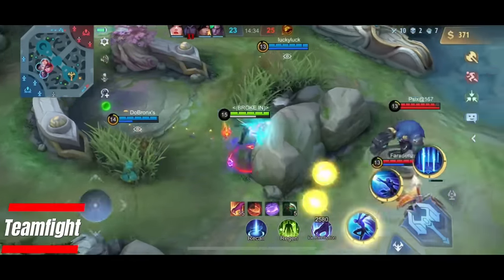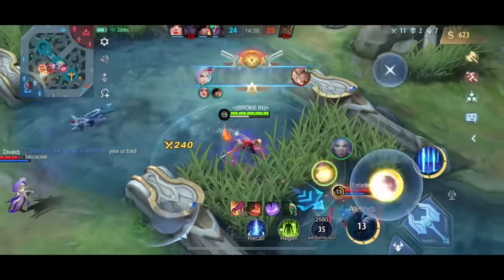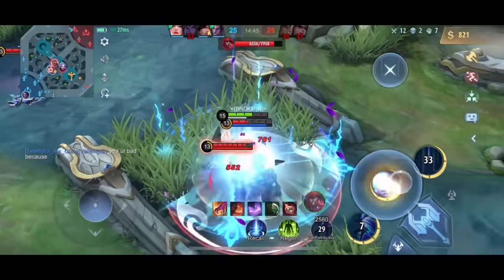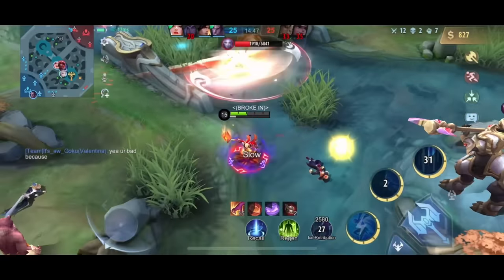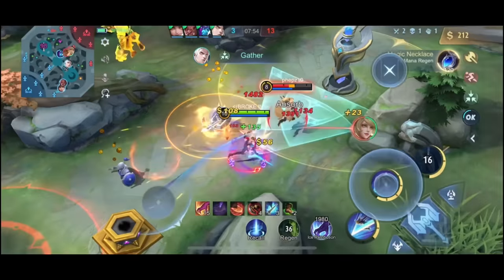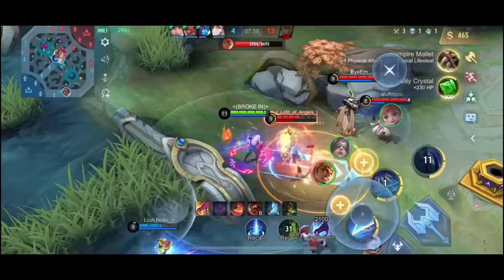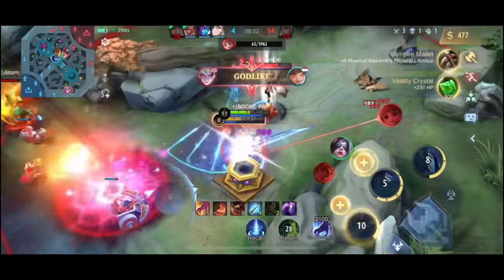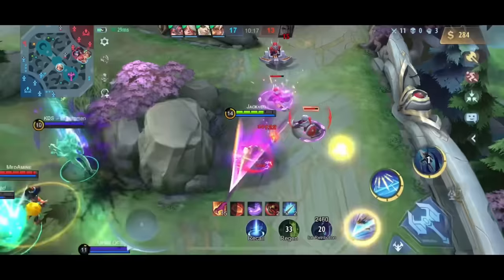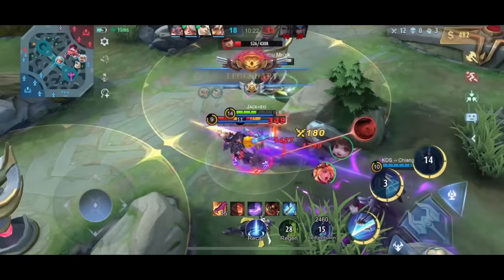If you're playing an assassin, you always want to focus the squishy backline. If the whole team is clumped up together, try to wait until the enemy uses their CC skills — that way you can just clean up and turn the fight around.